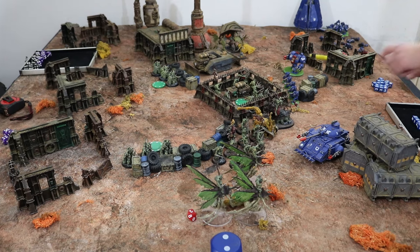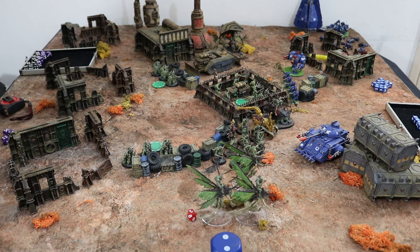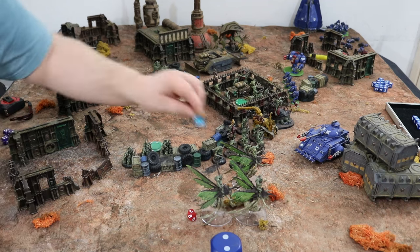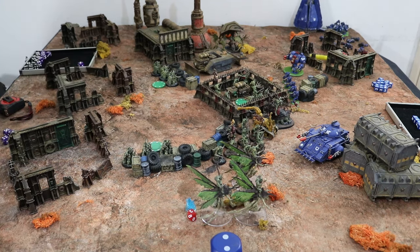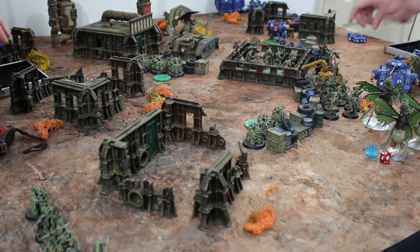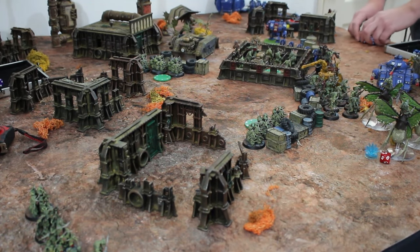I'm now below half my original wounds so I have to make a quality check. Quality of a flyboy — Demon regeneration, strider, tough. I don't have a banner. I fail it, so I am pinned — miss a go. On their activation you remove the pin, then next time they activate they lose their pin status. So that was my first activation.